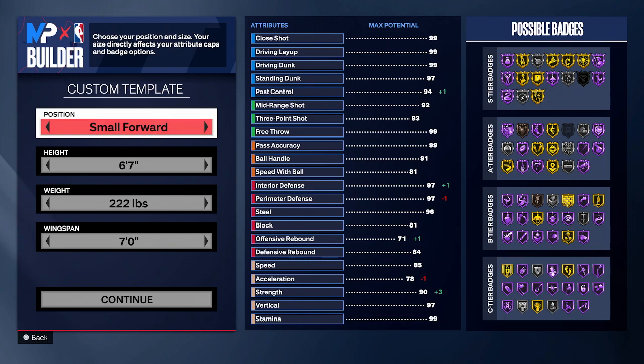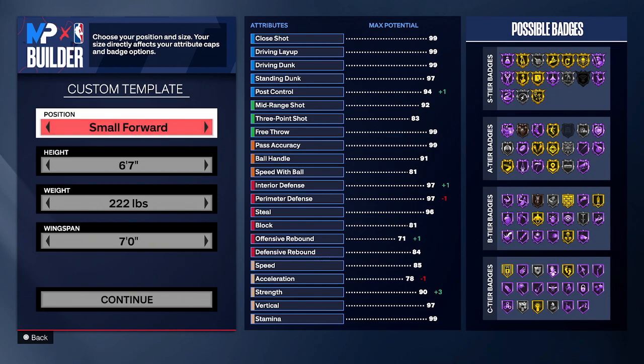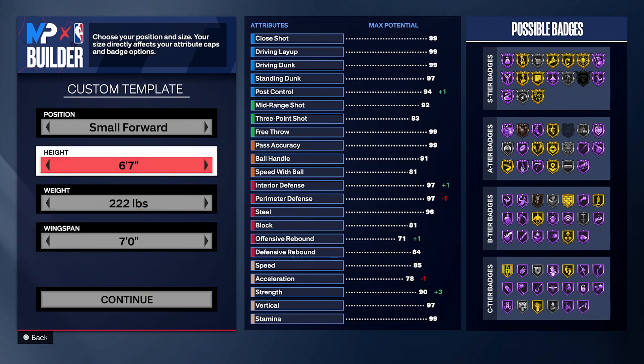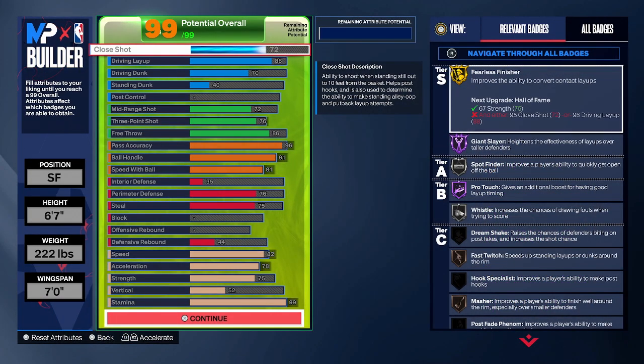Now obviously if you want to make any type of point forward build, you need to make this build at the small forward position, otherwise it will be a completely different name. Height, weight, and wingspan is totally up to you — you can tweak this however you like. This is just what I went with for most of my point forward builds because I feel like it is the most balanced: 6'7", 222 with a 7-foot wingspan. These are the attributes I went with.